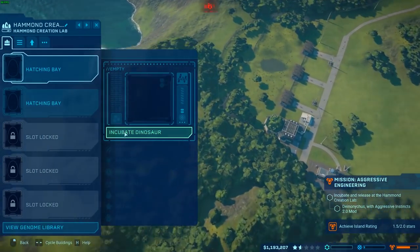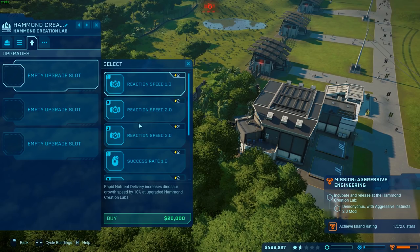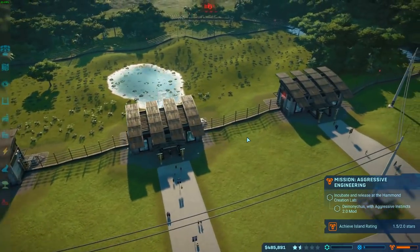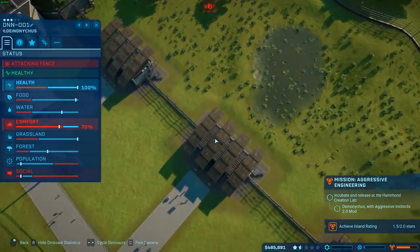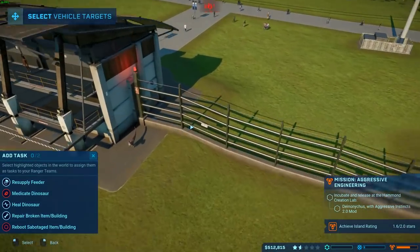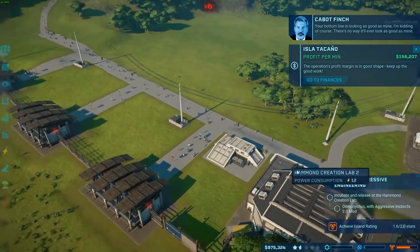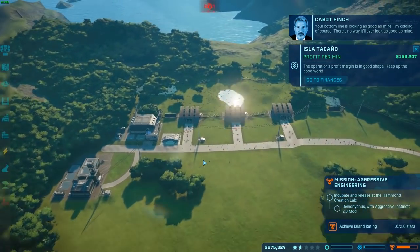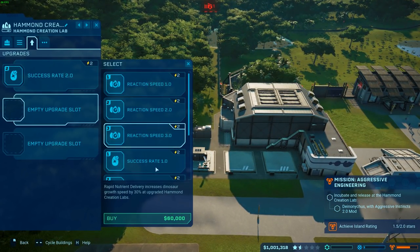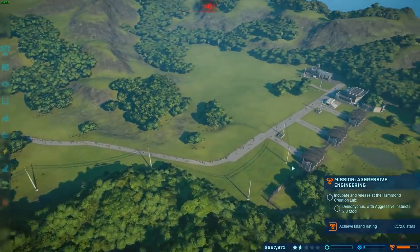Let's head over here and create that dino we needed. Let's also upgrade this incubation center with success rate tier two. Are they banging against the fence? You're definitely attacking the fence. All right, ranger team, let's get in here — can you damage the fence? I don't think you can. All right, that's good. He's not happy, he wants to get out. Let me add the second dinosaur — I did not, so let's do that.